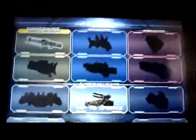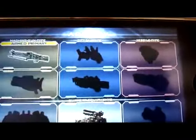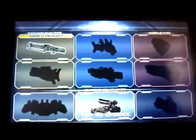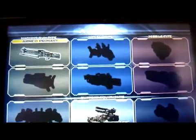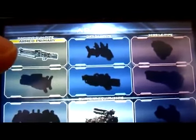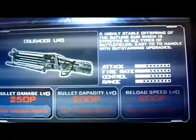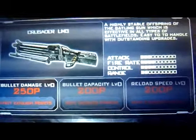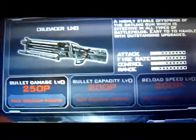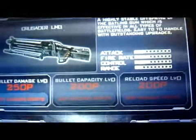We basically get money and points, and with that we can upgrade our weaponry. As you can see, there are different types of weapons to choose from — everyone has their own specific tastes and likes and dislikes. The one I use the most is the armed primary machine gun type, which is that one there. Once you click on it, you can upgrade each of the levels of attack, power, control, and range. You can spend money on bullet damage, bullet capacity, and reload levels.